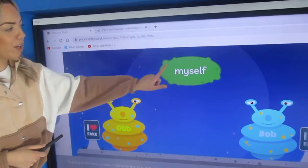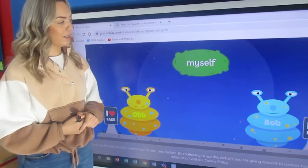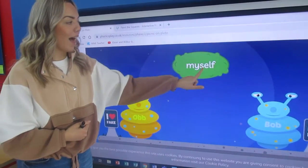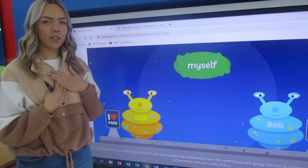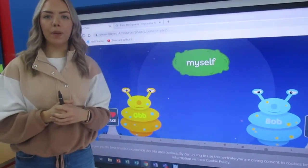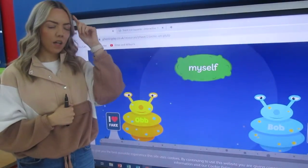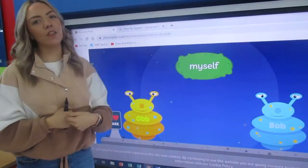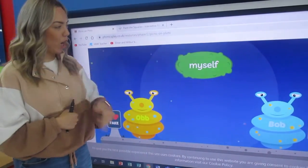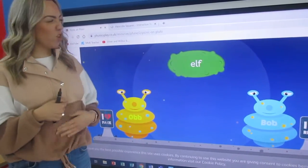So let's have a go at the first word. Now you will see here, this is a tricky word at the beginning. My — s — e — ulf. Today's sound. My — s — alf. Myself. Is that a real or a fake word? Thumbs up, thumbs down — is it going to go to Ob or Bob? Myself. I think you could put that into a sentence. I can do it myself. And lots of you always say that to me: 'I can do it myself, Miss James.' Super job — let's give it to Bob.